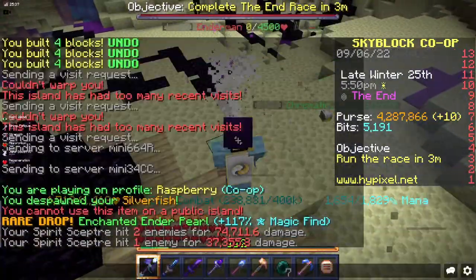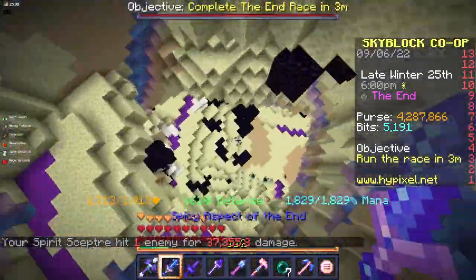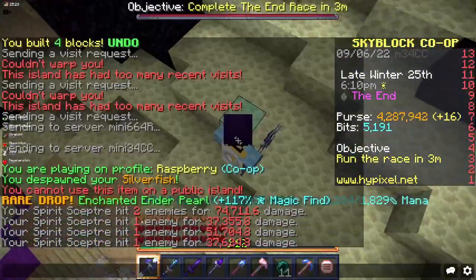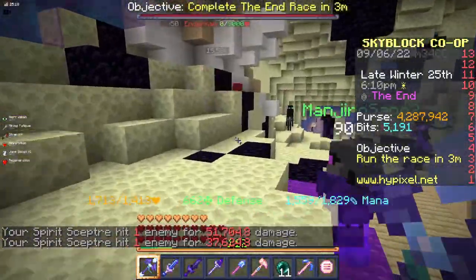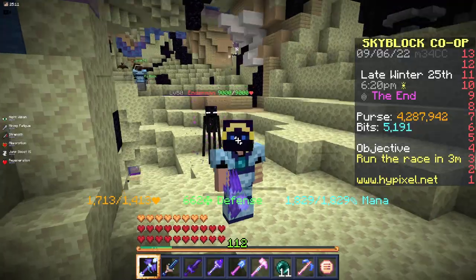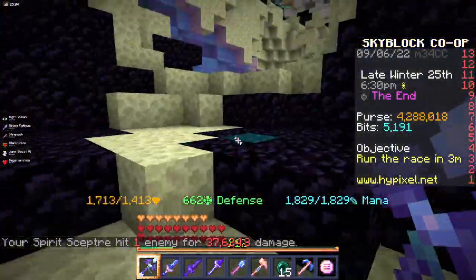If I kill one enderman, I get 67.6 combat XP, which is a lot. And that's only on the first floor, because if I go down a bit more where they have more life — like here 9,000 HP — I get already 74.4 combat XP. If you do this for a bit of time, you get really fast a lot of combat XP. I pushed all the way from level 1 to 19 only by killing those endermen. So yeah, it's a pretty effective combat XP method.